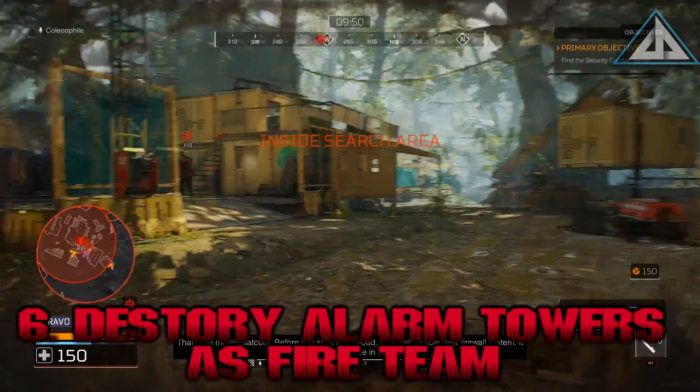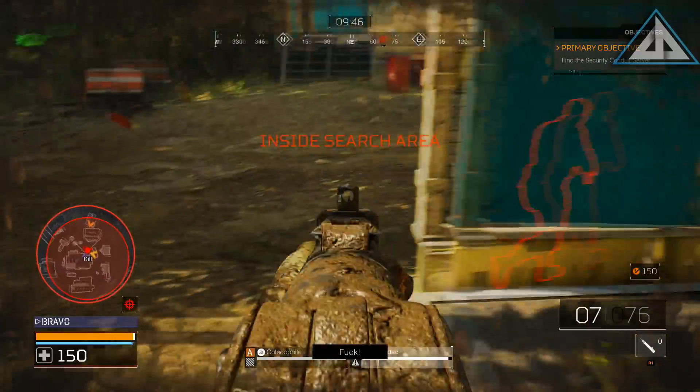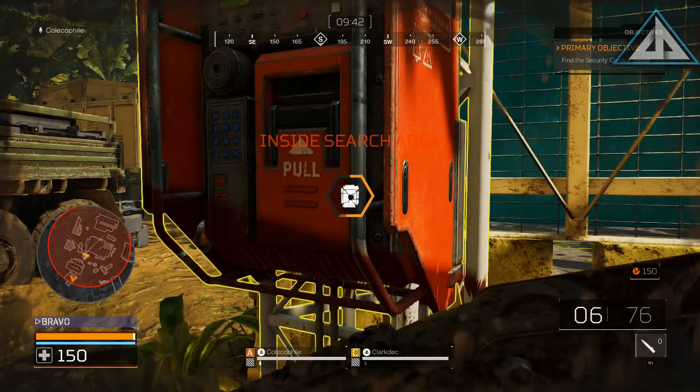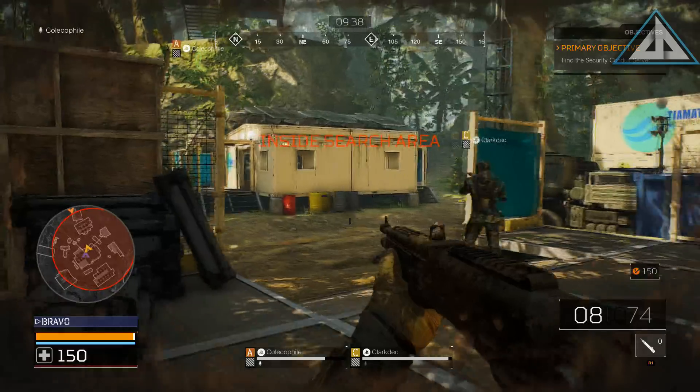Destroying alarm towers is important for the Fire Team. Once you are in camps, you can disable the alarm towers once you find them, or if they are making noise, run up to them and turn them off. You want to turn these off as soon as possible because more soldiers will continue to come.